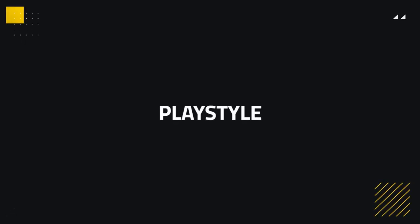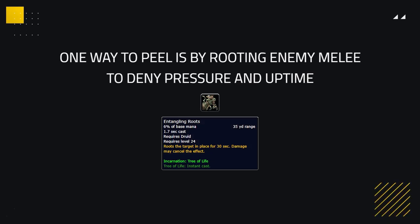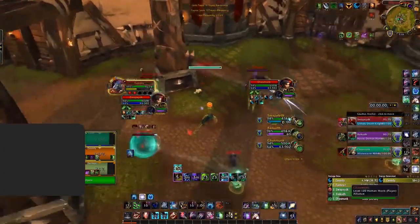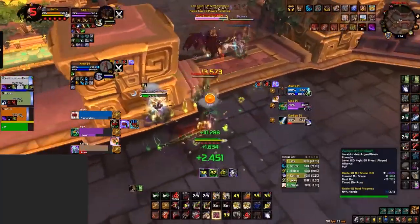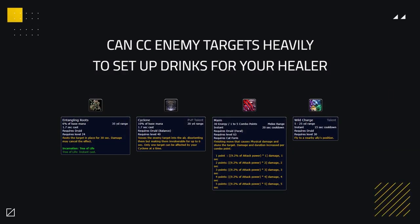The playstyle of Feral Druid can vary a lot in terms of defence and offence, but overall you are a very aggressive class. The main playstyles are peeling for your team, making the most of your mobility, and creating offensive setups. One of the most notable ways to peel is by rooting enemy melee to deny pressure and uptime. Using Thorns can force enemy melee to take more damage or switch off targets, and is excellent when playing with Disc Priest as most melee want to tunnel them. Ferals can peel so much that you can even set up drinks for your healers using your arsenal of crowd control, which can sometimes be the difference between winning or losing a matchup.